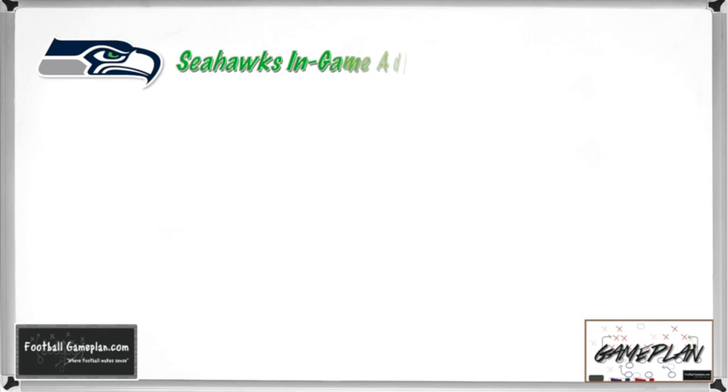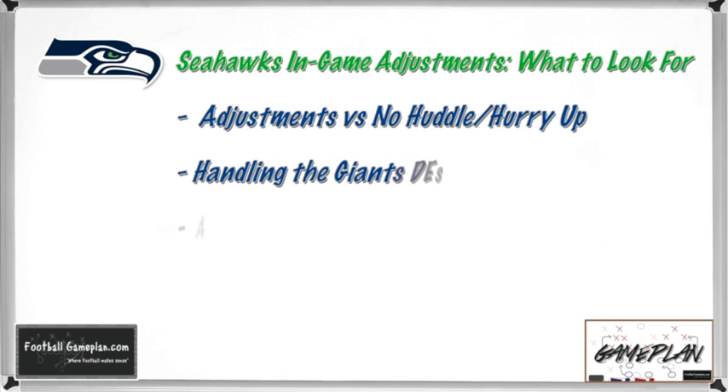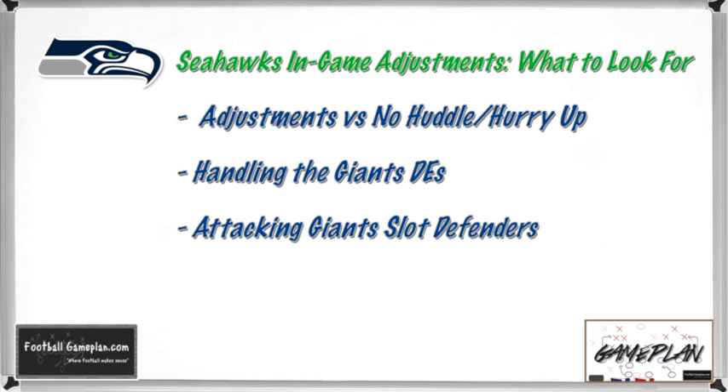Here are some in-game adjustments to watch for. For Seattle, watch the adjustments they make versus the no-huddle and hurry-up offense of the New York Giants — the Giants will likely try to combat Seattle's pressure by going no-huddle. On offense, keep an eye on how they handle the Giants' defensive ends: will they use fan protection, slide protect to one side, influence-block those ends up the field with Russell Wilson stepping up, or chip with the tight end or running back? Also watch how they attack the Giants' slot defenders — the outside linebackers, nickelback, or dime back in four-wide sets.